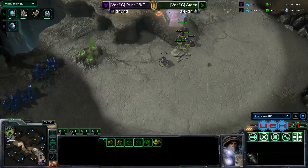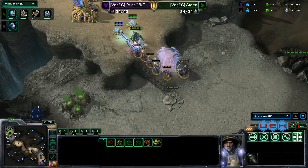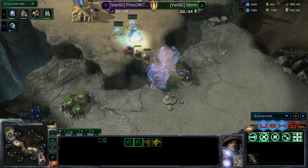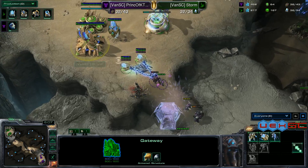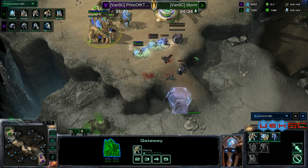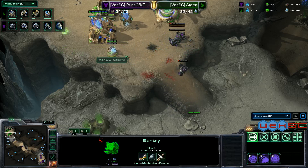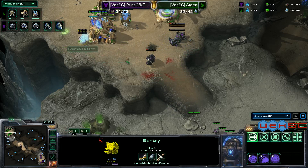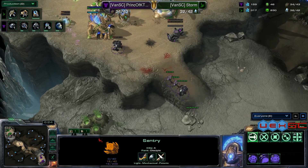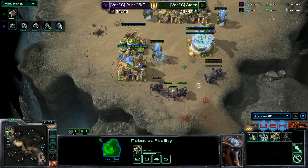The SCV was not able to get up there at all. Prince is being extremely ballsy with his units right now. The stalker is going to go down and there's nothing else on the way — well, there is one immortal. The marauder — oh, the bunker starts going down! Kill it, kill it! There's nothing left. He knows backup is coming — Storm is already looking to be in trouble. There's an immortal on the way.